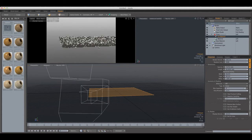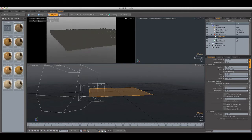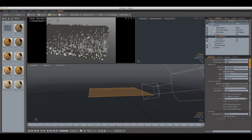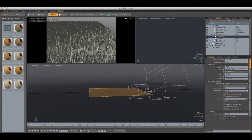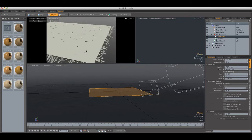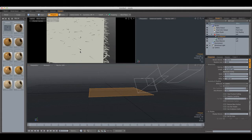Next we have an important setting: Billboards. If we set it to Trees you're going to get individual planes sticking out — this can be used to create trees far away from the camera, and you can assign alpha maps to those planes for fast trees. Leaves does the opposite — it sets leaf-like planes on the floor, which can be used to create leaves sitting on the ground in a forest scene. I'm going to turn it off for now.